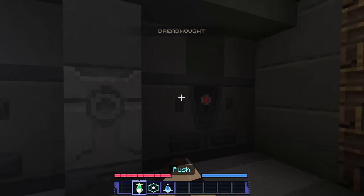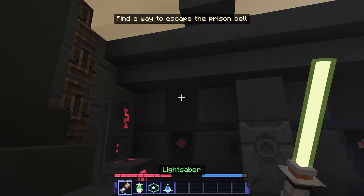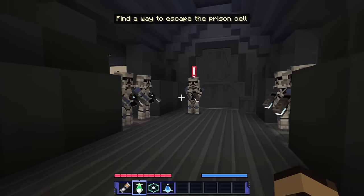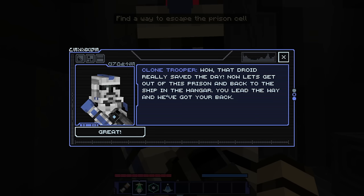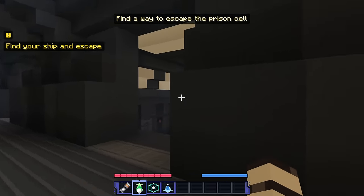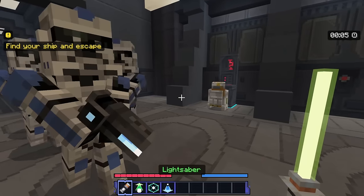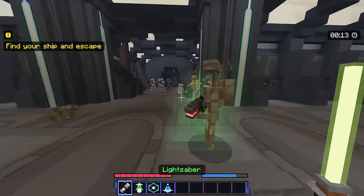We're trapped and getting sucked up — this is really bad. The dreadnought — we're all locked up! Our lightsaber's gone too. But wait — our droid can open the cell! The droid really saved the day. 'Now let's get out of this prison and back to the ship in the hangar — you lead the way and we've got your back.' Find a way to escape the prison cell. Let's fight these droids — I can use the Force against them!